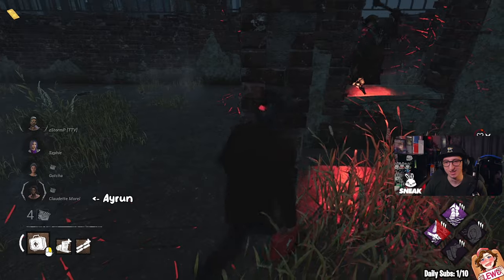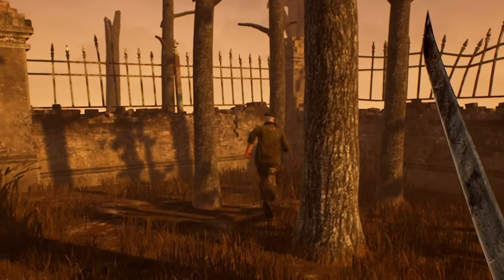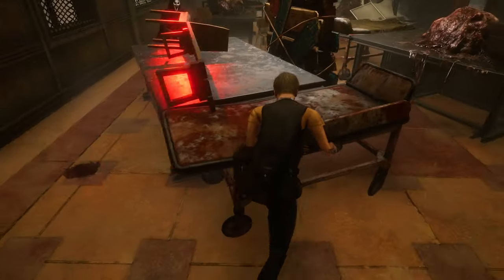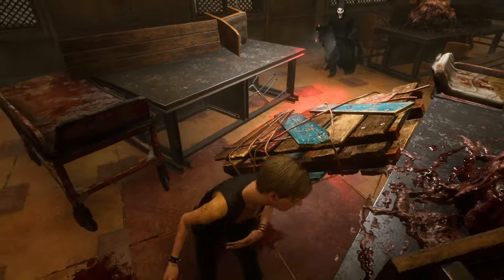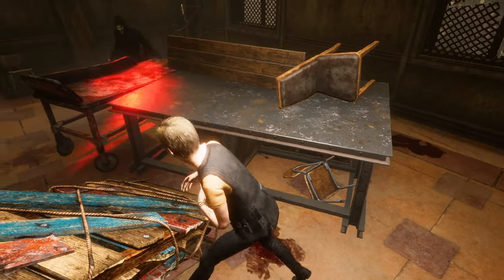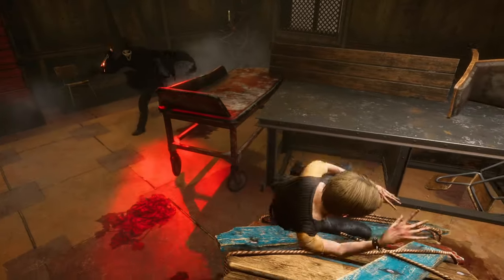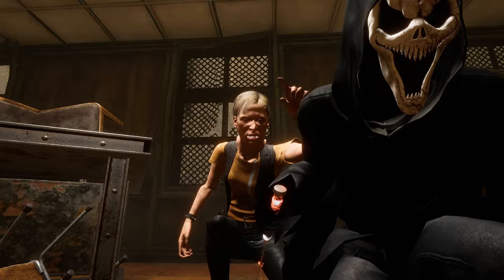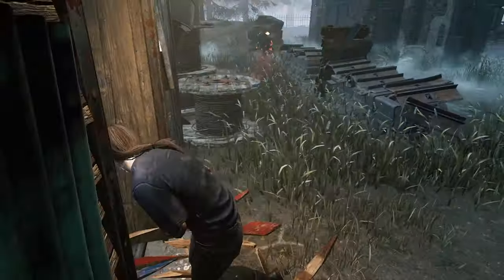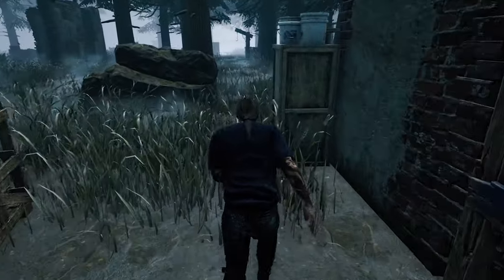The main point when looping is to waste as much time as possible so your teammates can work on generators safely. Be careful not to zone yourself while looping — some killers will force you to the other side of the pallet or structure, making you lose distance to the next loop. Killers can also reach your vault and double back at just the right moment to catch you off guard. If you lose a health state when losing a mind game, don't panic — you'll get a small speed boost to reach the next loop. If you get hit near a pallet, don't throw it; you'll lose distance and waste a pallet. Just take the hit and continue looping.